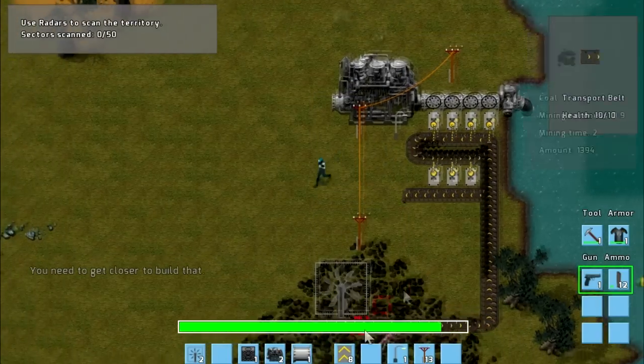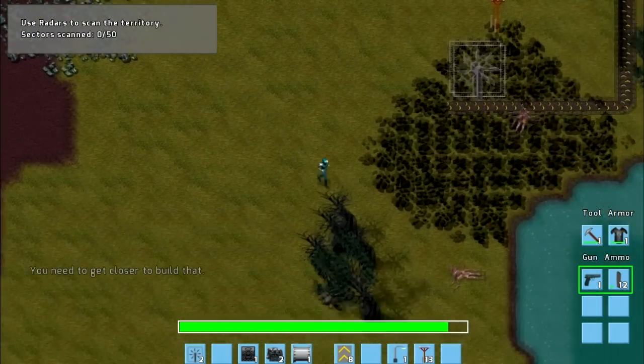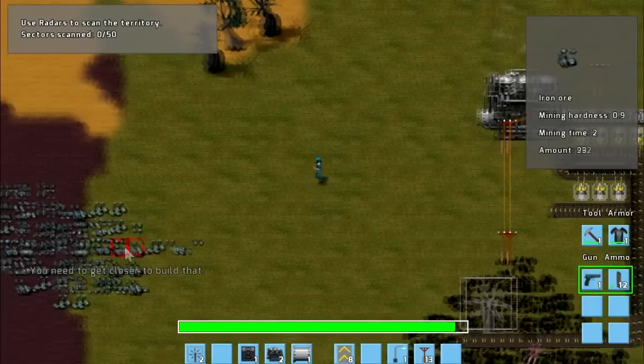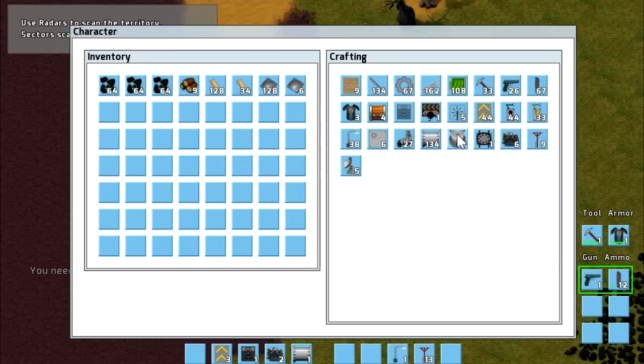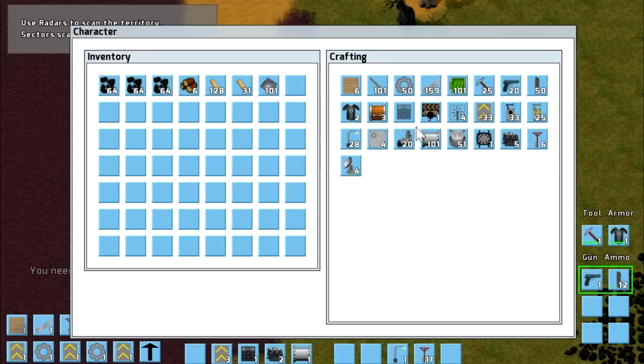Now that we've got our coal and our power for our electricity sorted out, we want to grab some of this iron and some of the copper down here as well. I'm going to build the same setup that I did before. So let's start off by placing two of these over here — one and two. Need to get closer. And then a conveyor belt as well. And we're going to need some more of these — lots of them. Some furnaces.